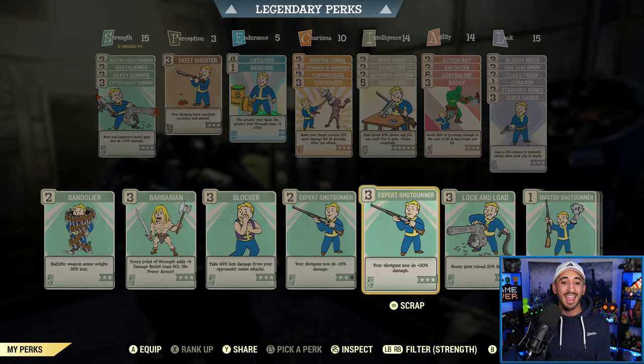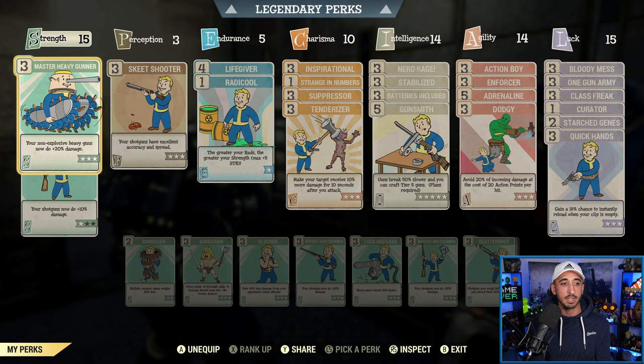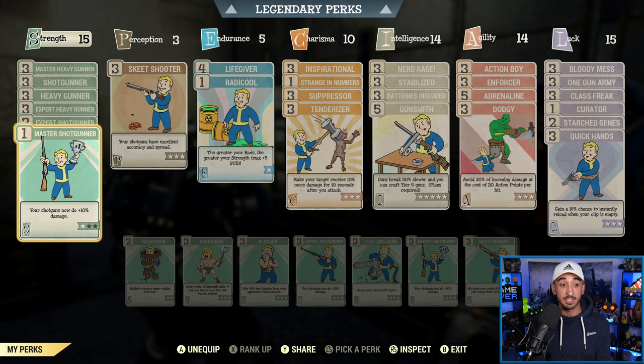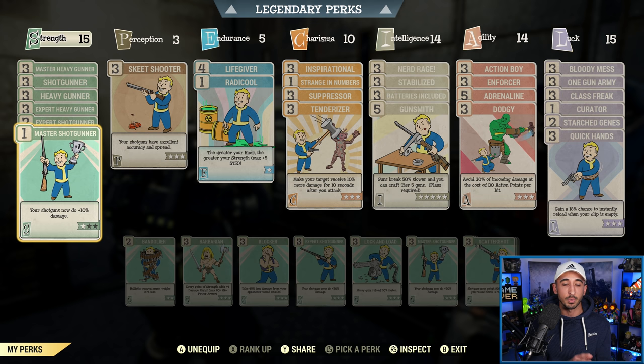What you should instead do is not have a fifth rank-3 perk card, and instead have a rank-2 perk card and then a rank-1 one. You can do them in any order — it doesn't matter. Essentially what you want to see is three, three, three, three, two, and one. Because when you add all of these together, you're actually getting a 105% boost in damage instead of 100. So when you go 20, 40, 60, 80, 95, 105 — which is obviously more than 100 — this is how you maximize your damage with the Pepper Shaker.